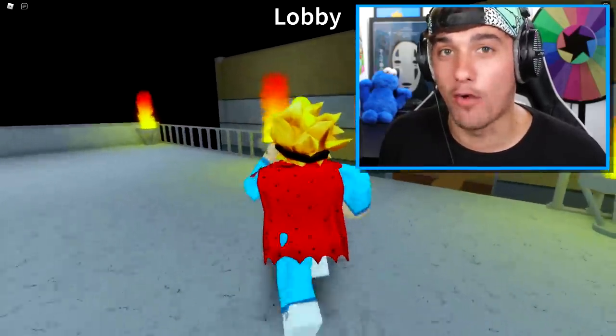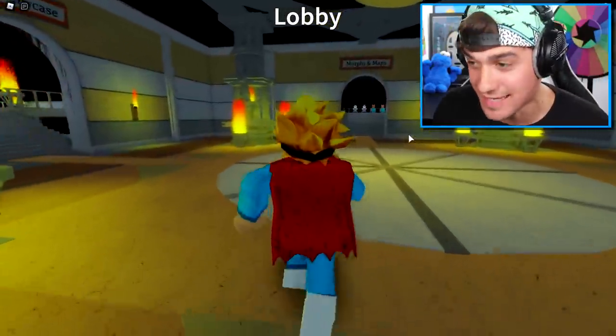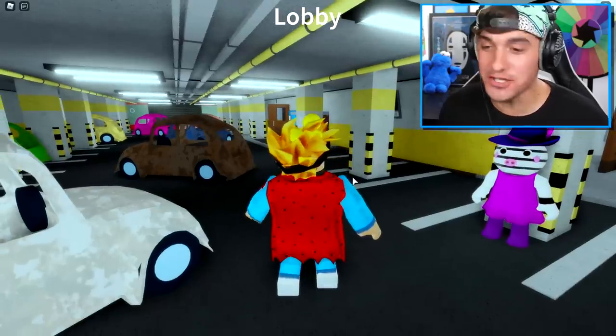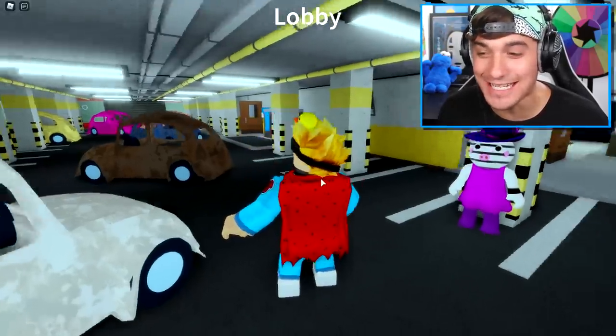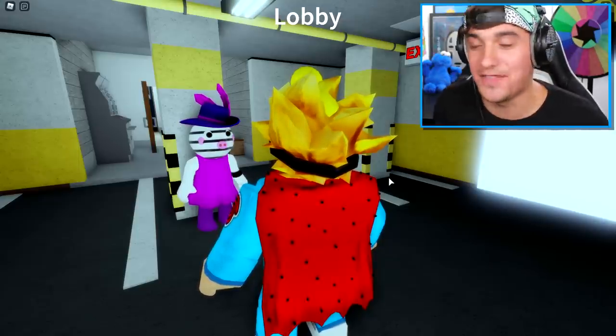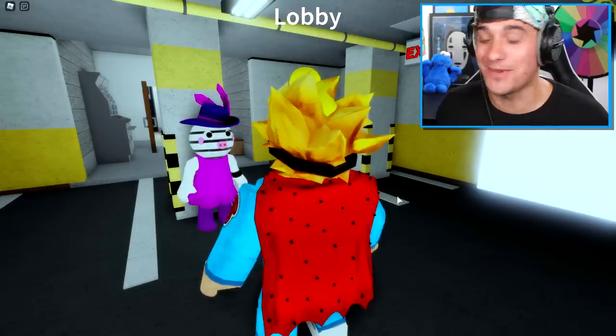So the first thing we need to do is head over to the Morphs and Maps, which is literally the section opposite where we are right now. And once we get here, we need to go inside of the store. So I have just arrived into the game right now, and as you can see, Zizzy is right next to me. So obviously I can't just walk past Zizzy and not do anything — that would be incredibly rude of me. So I've got to do my secret handshake with Zizzy right now.